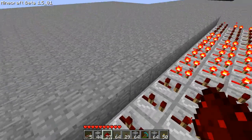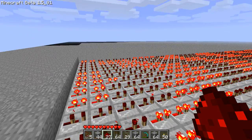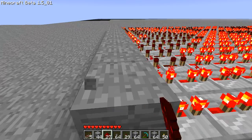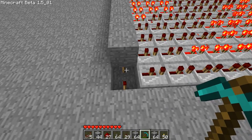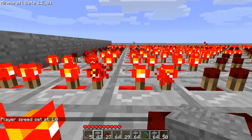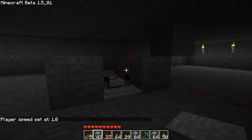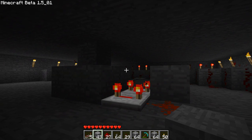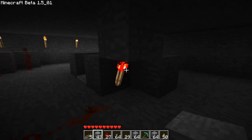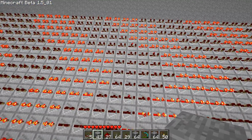This is where everything starts. Each repeater is set to delay, so it's not super fast and not super slow either. Under this block is a torch that flashes on and off. This is the wiring for the whole thing. There's a simple 8-clock — it's an 8-clock, so it's just enough for the arrow to be 4 repeaters wide, as you can see right here.